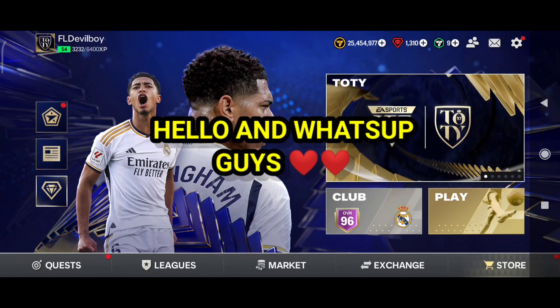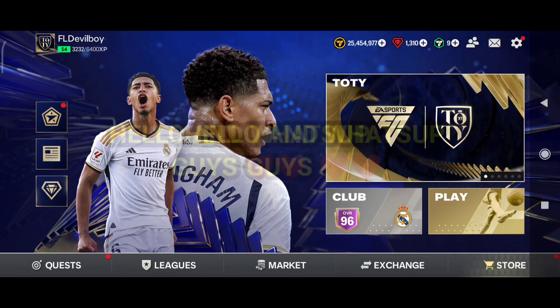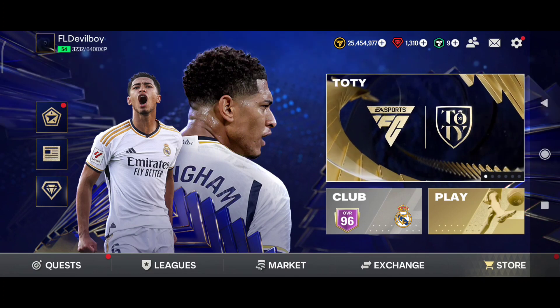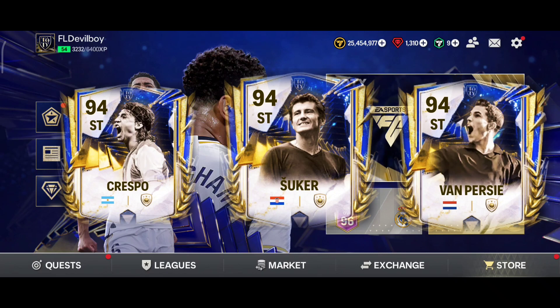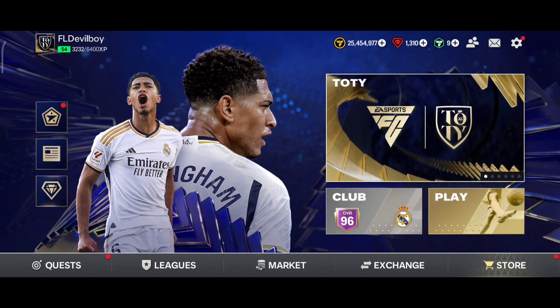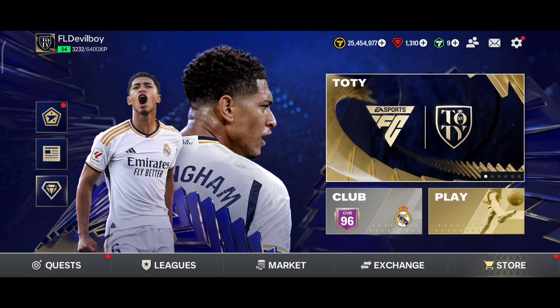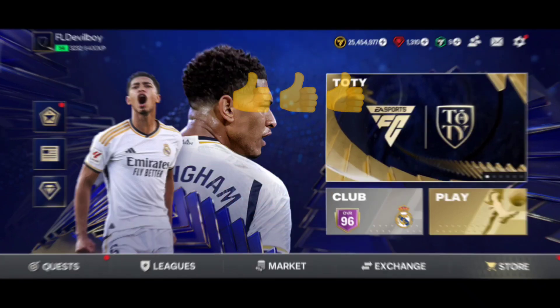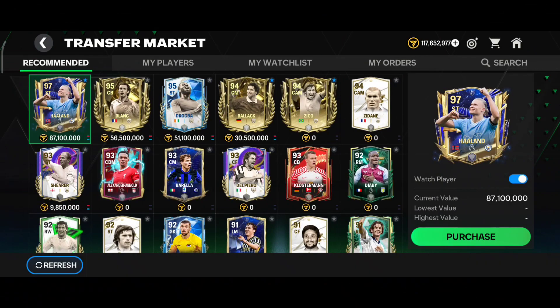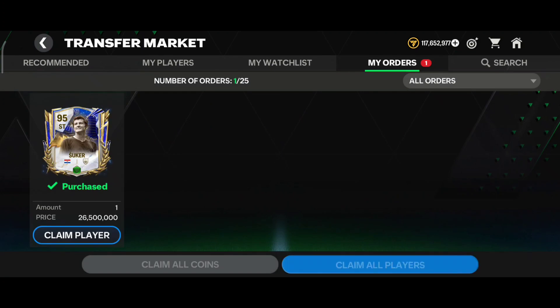Hello and welcome back to another video. Today's video is the most demanding from last week — who is better: Crespo, Devon Shukar, or Van Persie? Devon Shukar was released by mistake from EA, so he is finally available in the market and I am ready with his review. Hope you guys enjoy the video — if you do, please like and hit the subscribe button. Without wasting much time, let's get started.